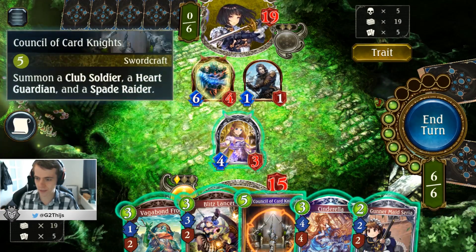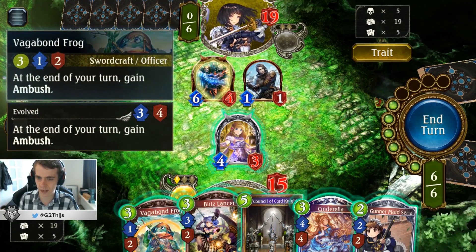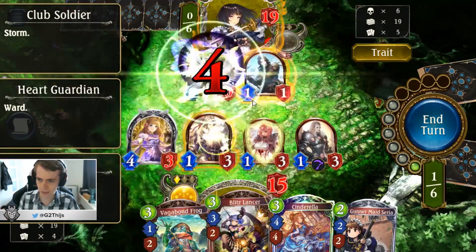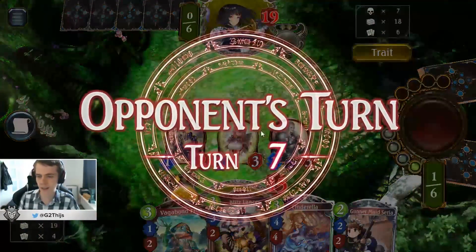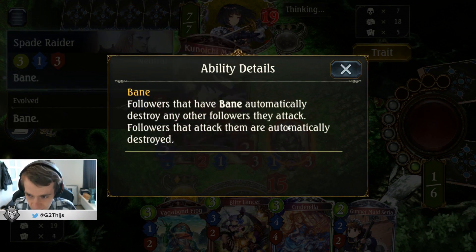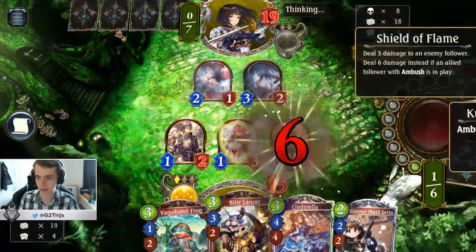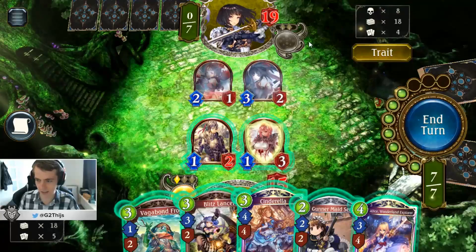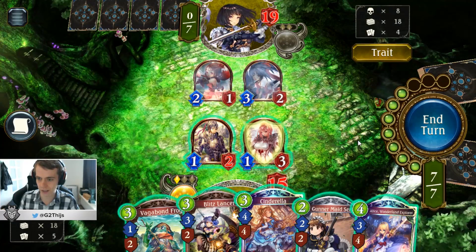We can play this. We can also play Cinderella — Cinderella with the ambush here. That's pretty good because we gained the 1-3, and with the 1-3 we are directly able to trade this one away. Probably a little cleaner. Bane — followers that have Bane automatically destroy another follower they attack, so it can be really good. We still have 1 evolve left, and that's pretty good. Neutral, neutral.